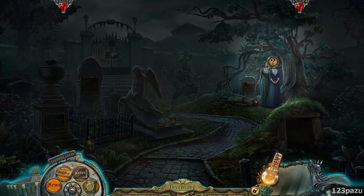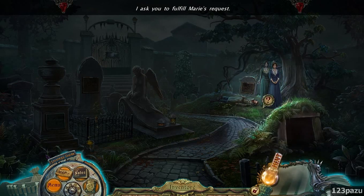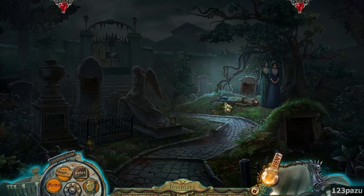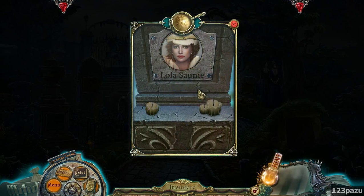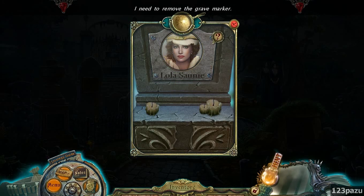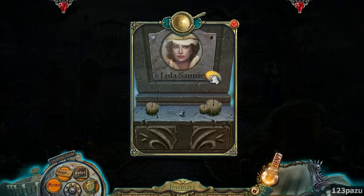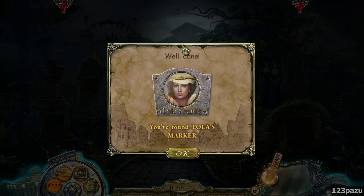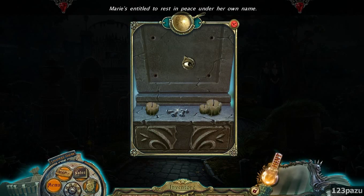I'm still a bit confused. I asked you to fulfill Marie's request. Yes, I'm doing it. The body - he's unconscious. So there's her grave - Lola Saunee. Now remove the grave marker. Here's a coin. Lola's marker. Marie's entitled to rest in peace under her own name.